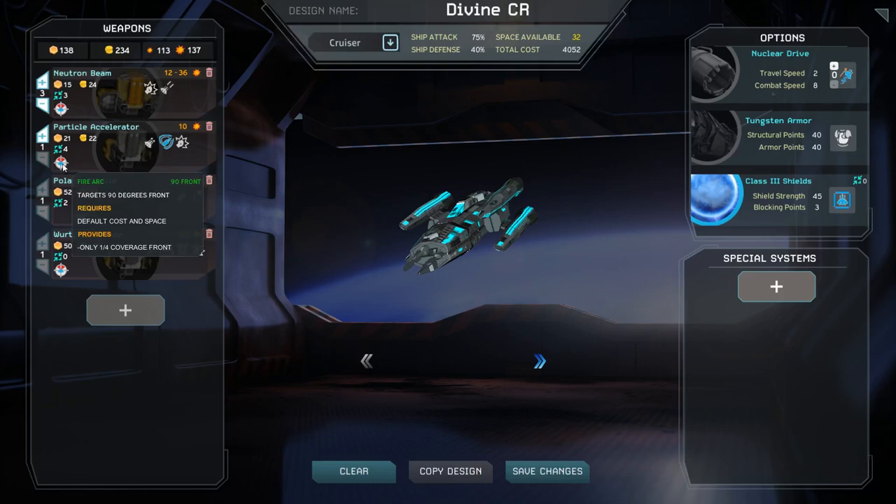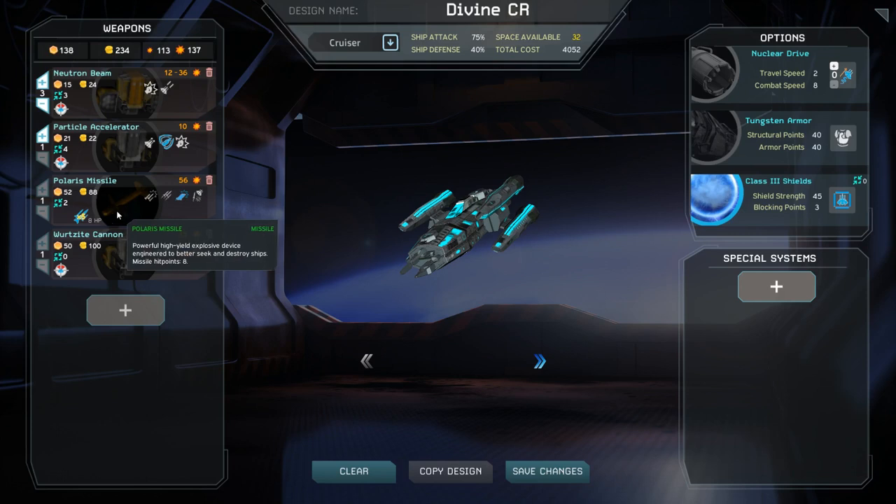By clicking on the fire arc icon, you can change the potential firing angles of the weapon. Increasing the firing angles increases the cost and space used by the weapon. When using missile weapons, you will also see a new icon. This icon controls how many missiles will be available to each individual missile weapon in this slot. It also displays the HP of each missile — the higher the HP, the harder it is for the enemy's point defense weapons to shoot down. You can change the number of missiles available by clicking on the icon, which will raise or lower the cost and space requirements accordingly. This does not increase their damage, but does allow you to fire more of them before running out.